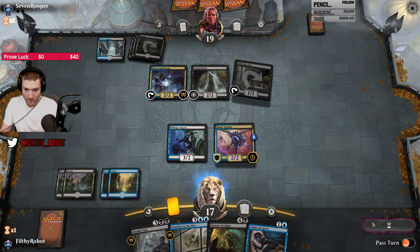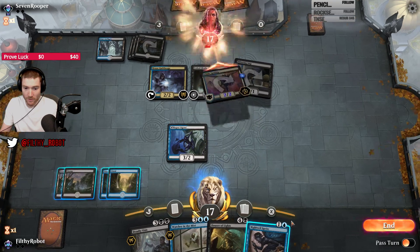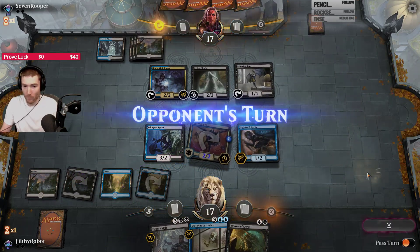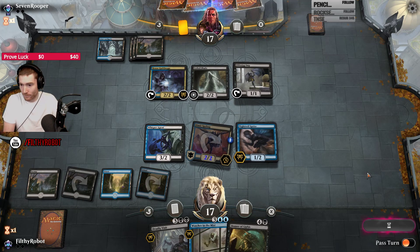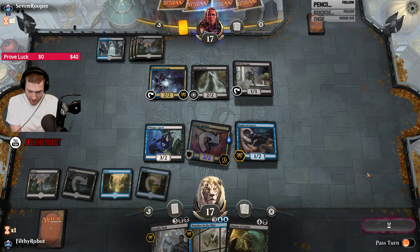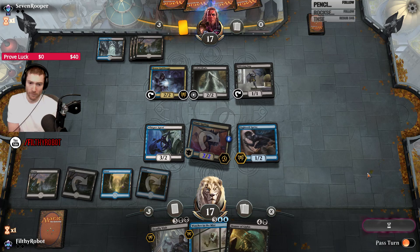I'm not blocking with the Spy Bug, so I'm getting hit for damage. I will block with the Nightfield Sprite on the Imp. The Shade's a little scary. I don't have a good answer to it quite yet. I don't want to have to waste hard removal on it, but we'll see.